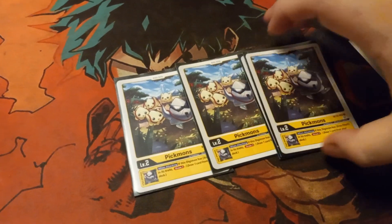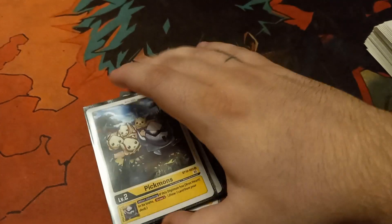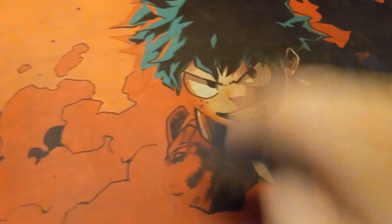And here we go — we'll start off with our babies: 4 Picmons. Really the only baby you'll need, really the only baby you should use. Draw one when you swing, the Digicross — too good not to run.